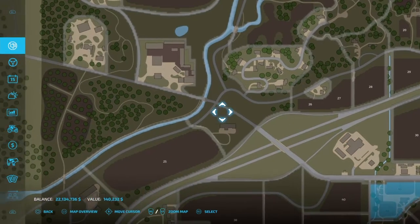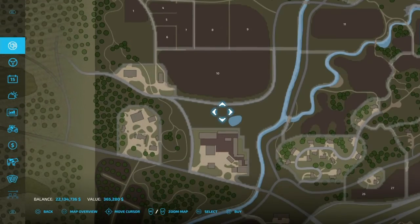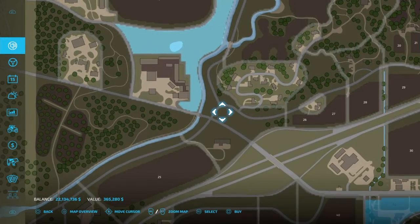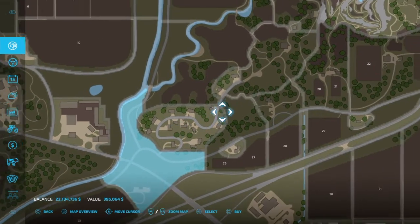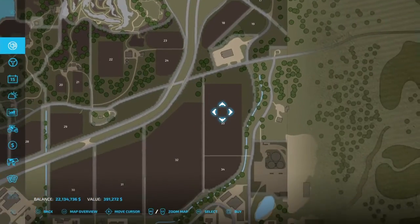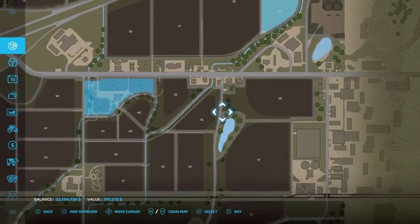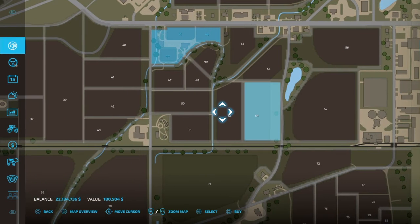You can only buy the darker chunks of land. If you take a look, we can buy this area down here, but you can't buy any of the lighter colors — only the darker colors. That's just a quick video on how to purchase and sell back land.